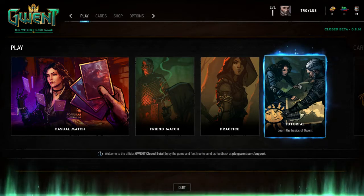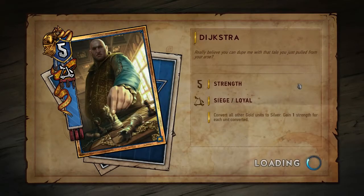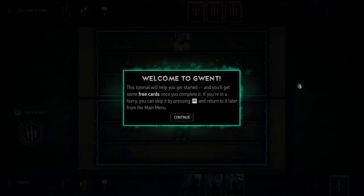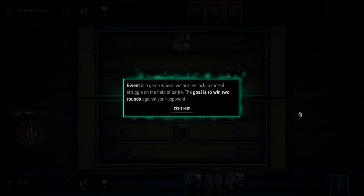There's Dijkstra, who I really liked in Witcher 3. Welcome to Gwent - this tutorial will help you get started and you'll get some free cards once you complete it. Gwent is a game where two armies lock in mortal struggle on the field of battle. The goal is to win two rounds against your opponent. One of the things I like about Gwent's design is the best-of-three format.